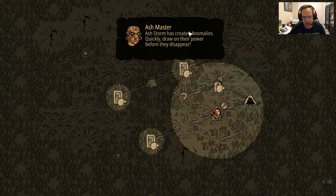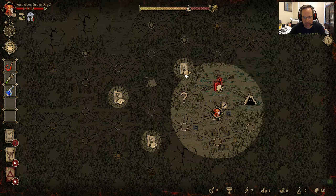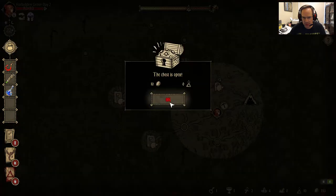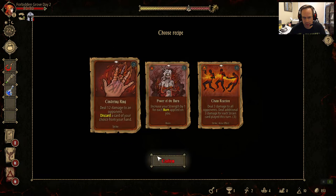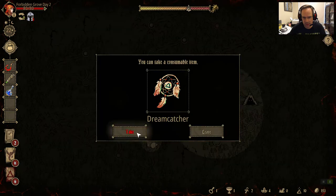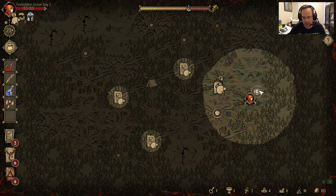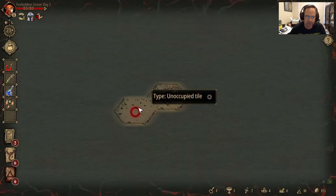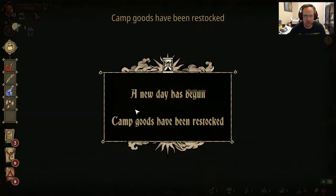What do we got in the ash storms? We got ash — nothing, nothing, nothing. So I'm going to open this chest. Nothing. Cinder Rings — I shouldn't need it anymore since I have Lesser Sacrifice now. Take that. Let's get into this dungeon. Time stands still when you're in the dungeon, which is awesome. You can cycle the merchants but nothing else moves. So that ash storm event should still be there when I come out.